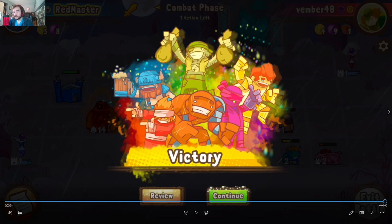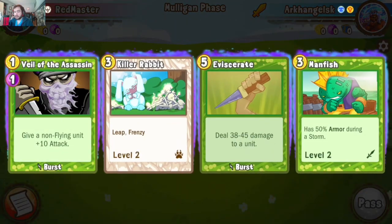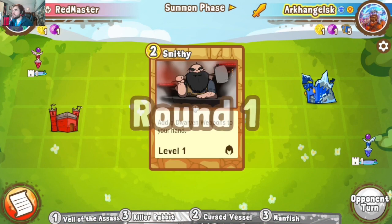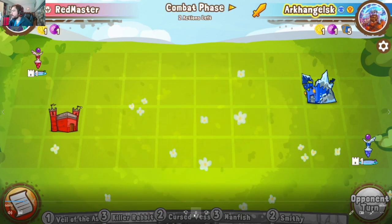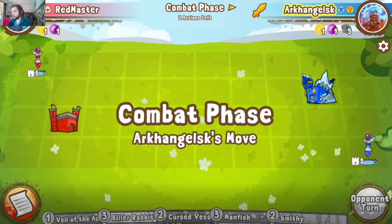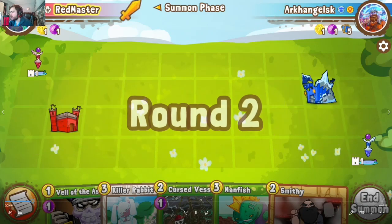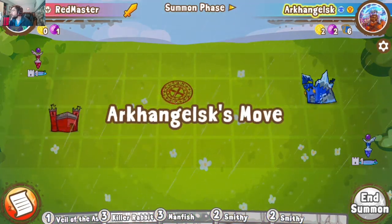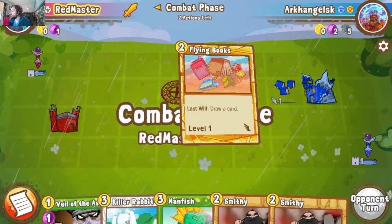Game two is underway. We pick up quite an opener: Cursed Vessel into Man Fish — something we love to see. Note that in these matches Smitty is at two gold; this was before the recent patch making him three gold. I still think three gold doesn't change much in the deck, it's still very worthwhile. We open with Cursed Vessel turn one; our opponent begins with Flying Books turn two, and we move into Crewmen on the next turn.